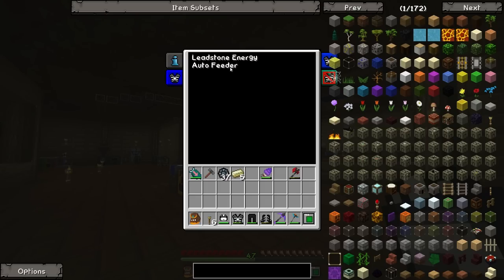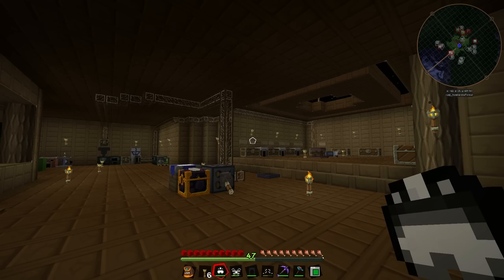The auto feeder basically takes any food in your inventory, sucks it all up into the helmet and then slowly dispenses it to you to make sure that you are constantly fed until that food runs out. At which point you'll start to lose hunger, but you can just take like a thousand apples, store them all in your inventory, the helmet will suck them all up and then you will start getting fed them slowly over time.